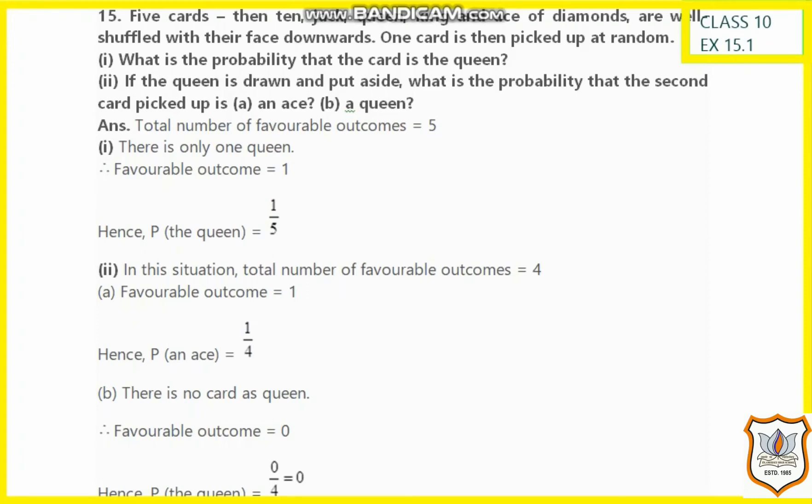In the same way, if the queen card is drawn and put aside, what is the probability that the second card drawn is an ace or a queen? Now we have only 4 cards remaining. The favorable outcome for drawing the ace is 1, so the probability is 1 by 4. Since there is no queen remaining, the favorable outcome for a queen is 0, and the probability is 0 by 4, which equals 0.